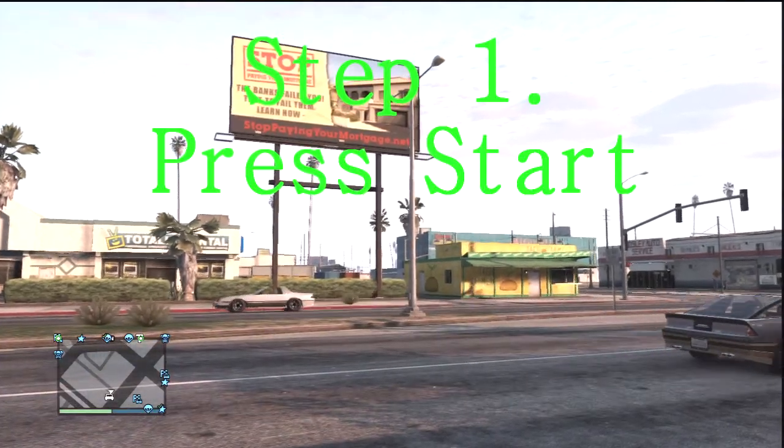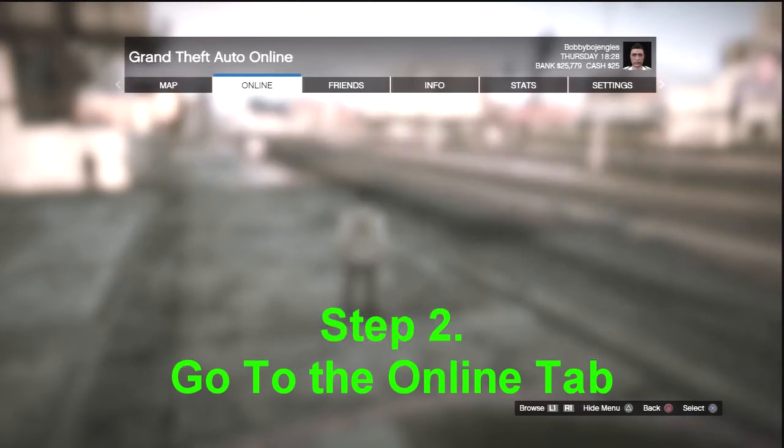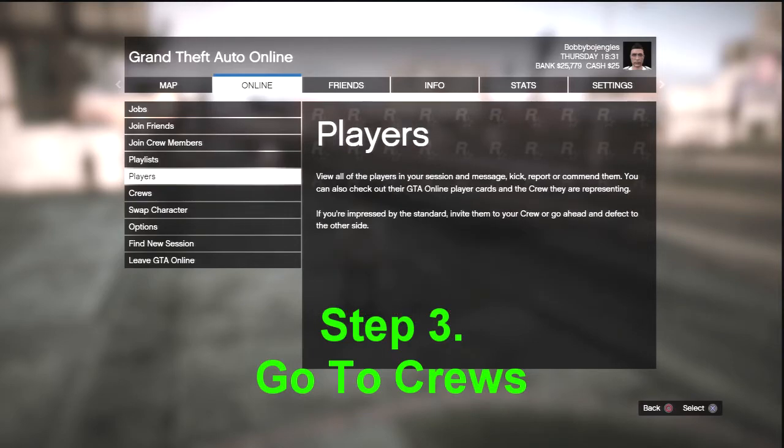This is how you can join crews from inside the game. First, you have to hit Start, then go to the Online tab, where you can go down to Crews and hit X.